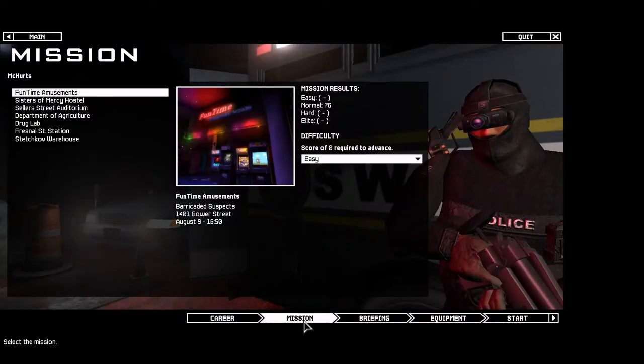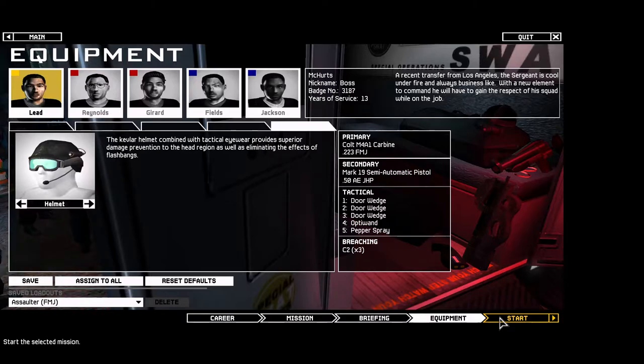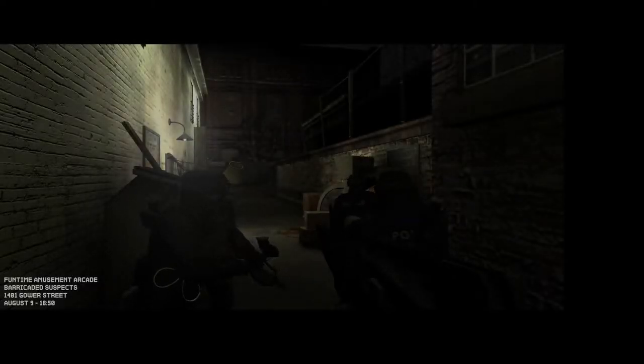Alright, so we're doing Fun Time Amusements. This is one of those games where your NPC backup won't do a single thing, for the most part, without you telling them what to do. Adam, boy, and truck 1 responding code 3 to 1401 Gower Street — Fun Time Amusements, barricade hostage situation.